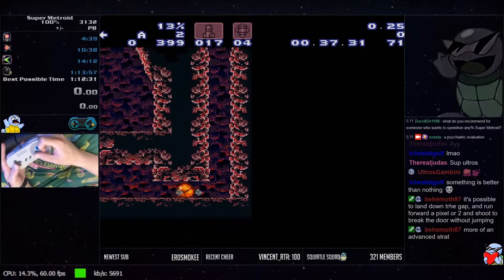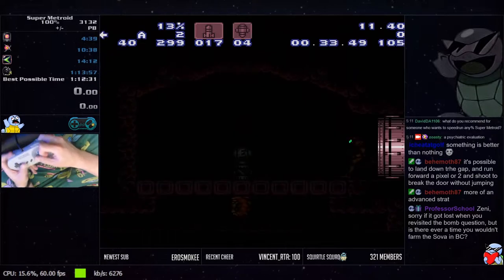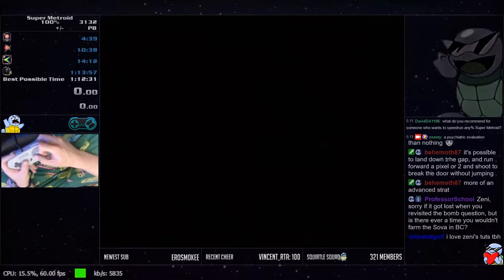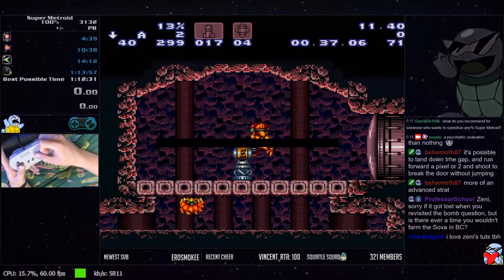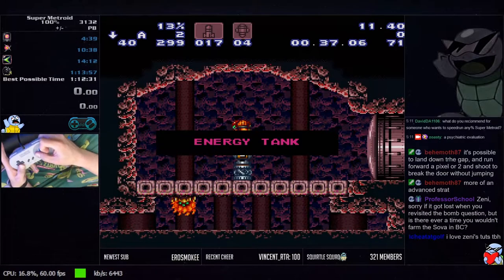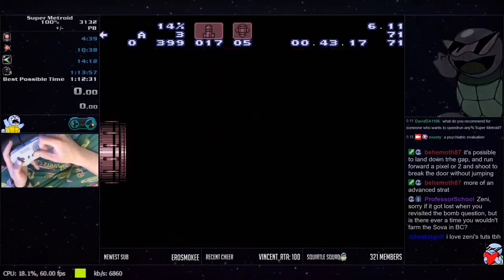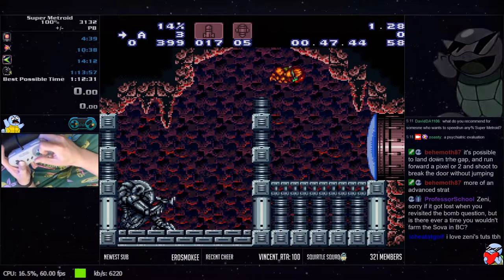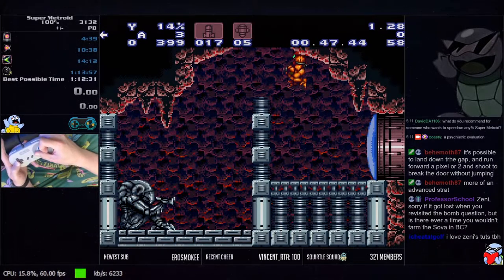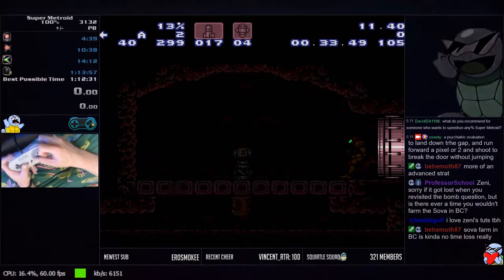Roll through the tunnel, hold left, un-morph and do an angle shot from here to open the door. I do a ledge grab, then you run through this door. Jump — you want to shoot kind of high here so it will break both blocks right here. Jump over and collect high jump. Ledge grabbing is good here.